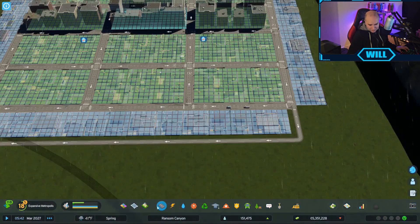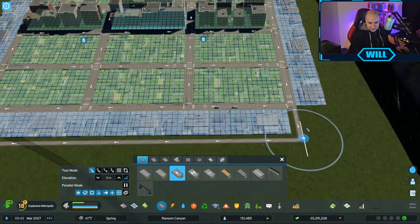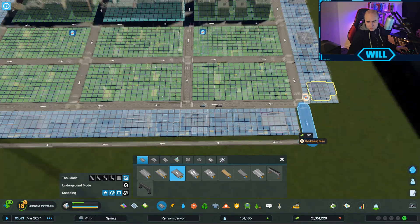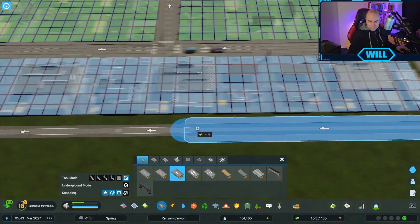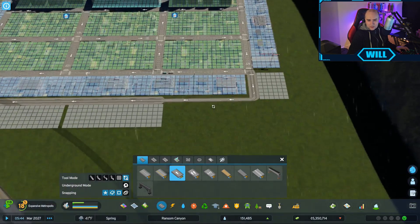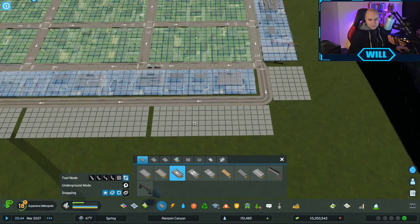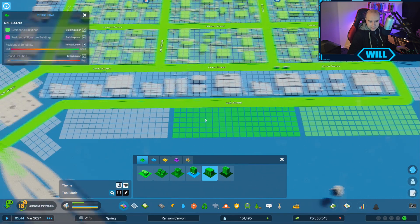For some reason you can't build them on the cosy highway. Why is that highway? Let's upgrade this to a one lane road - and then at least we can put some low rent houses in. There we go. It didn't upgrade at first, but there we go. So we'll put some low rent in. We hardly have any low rent houses, believe it or not.